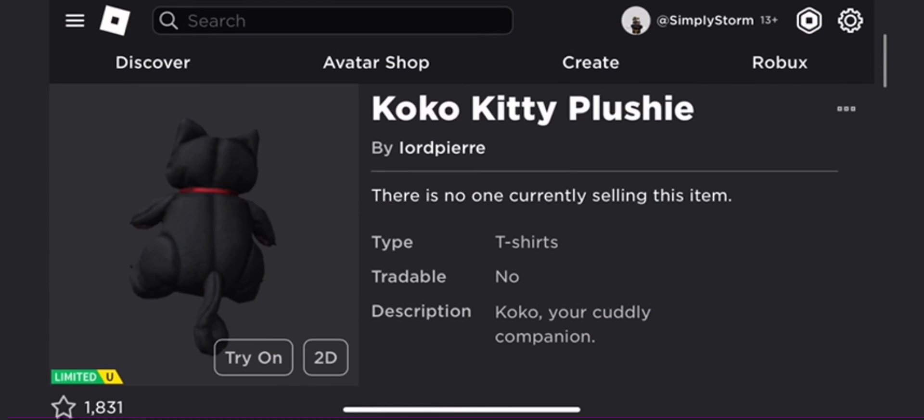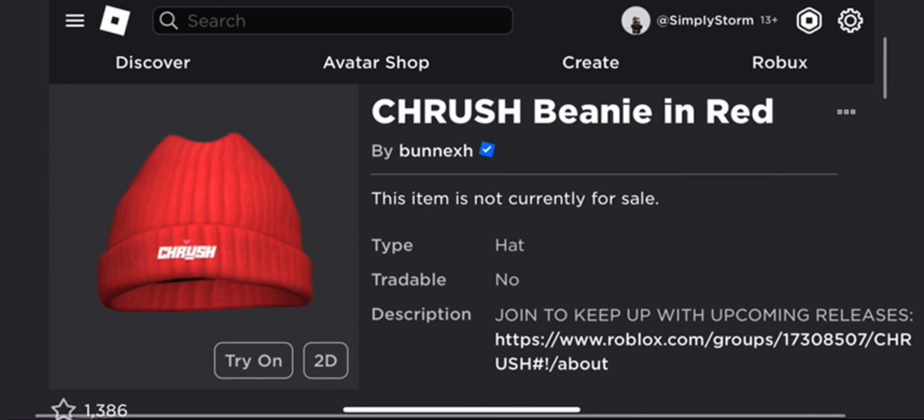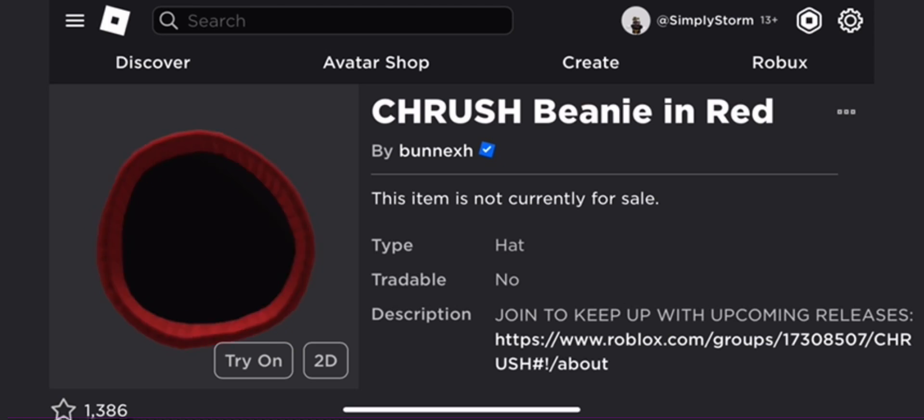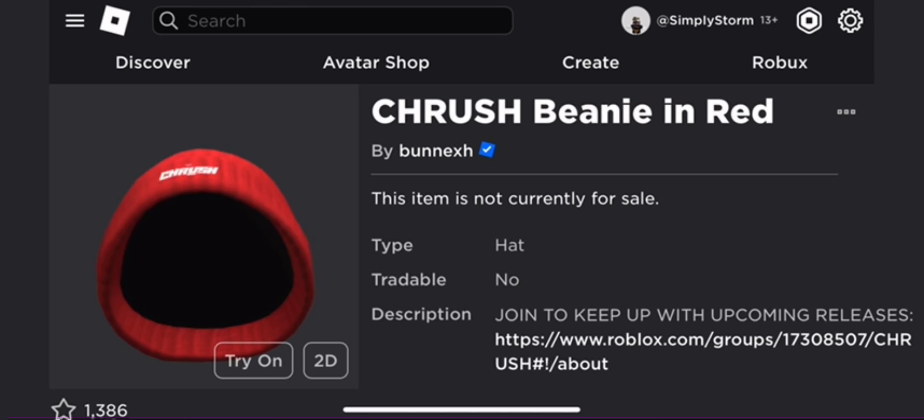I'm in their Discord server so I'll 100% be able to snag one for myself. I'll be able to get one of the beanies for sure — like I got the purple bucket hat from before. That's basically how you get them. I think they all look really nice and the textures on all of them were phenomenal.